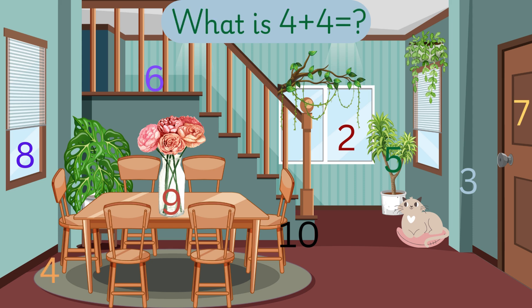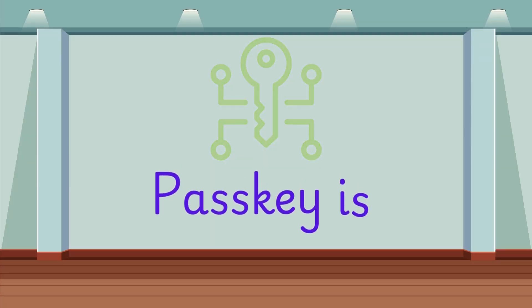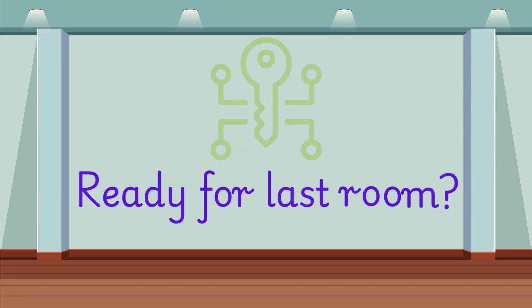What is 4 plus 4? 4 plus 4 is equal to 8. Did you get the 4-digit pass key? Pass key is 1, 0, 4, 8. Ready for your last room? Let's do it.